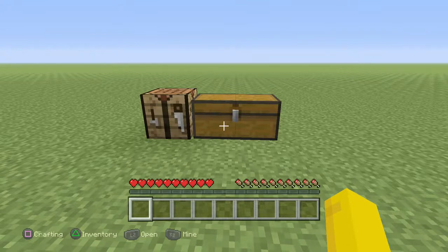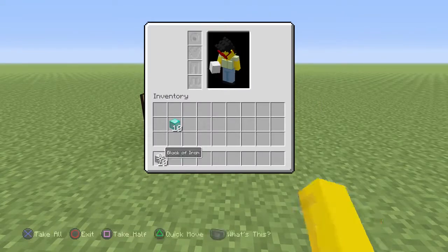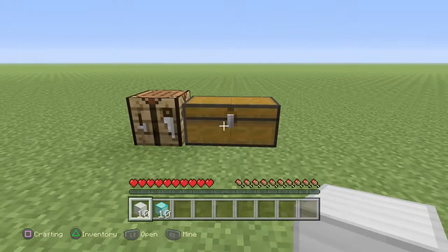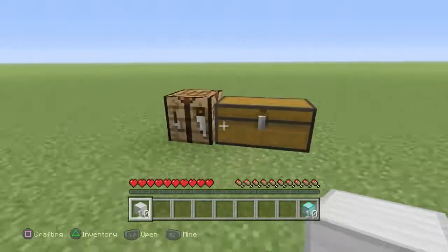So this glitch is really, really easy. All you got to have is a block of your choice. You can use a block of iron, a block of diamond, or a block of gold. But we're going to be using these for now — we're going to use a block of iron.